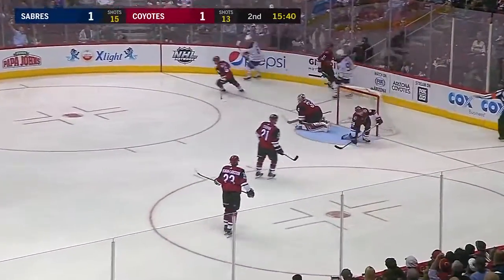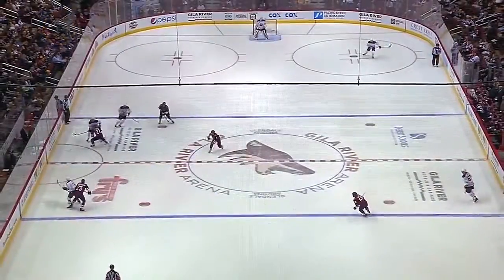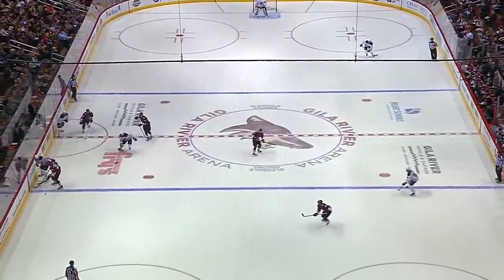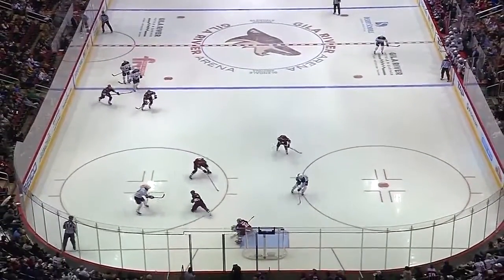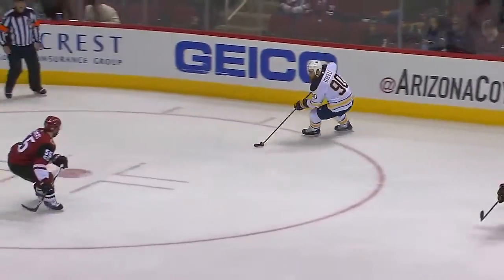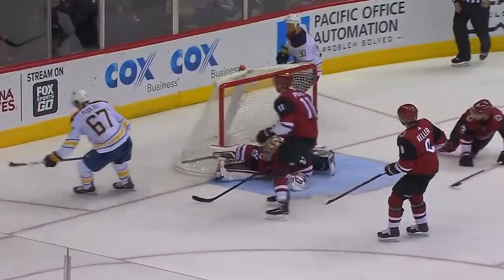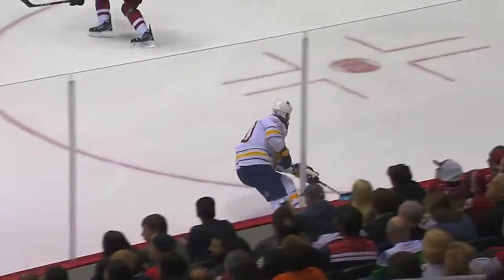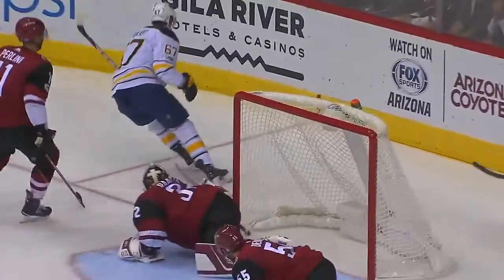Now a chance at the front — they score. Benoit Pouliot, and he's given Buffalo a 2-1 lead on a setup from Ryan O'Reilly — a little chip play. Oliver Ekman-Larson gets caught up by the blue line and nobody is back to pick up Pouliot. Keller's almost there, Perlini's almost there — beautiful pass by O'Reilly. Nothing Demers or Ronta could do in that situation.